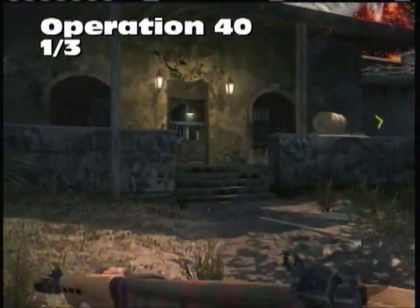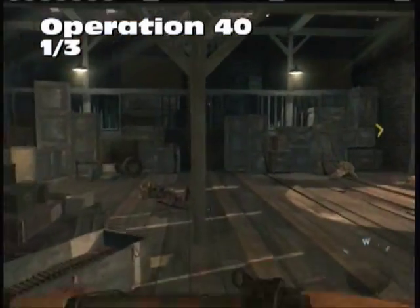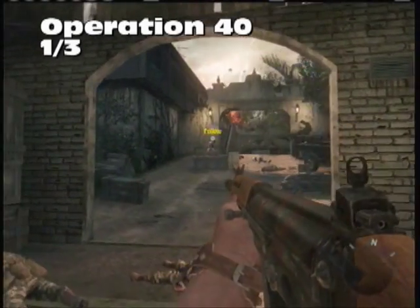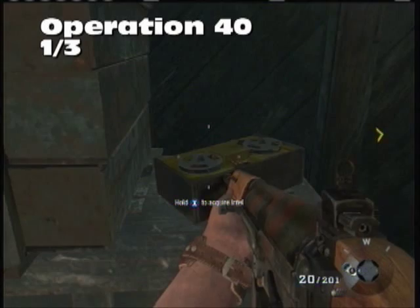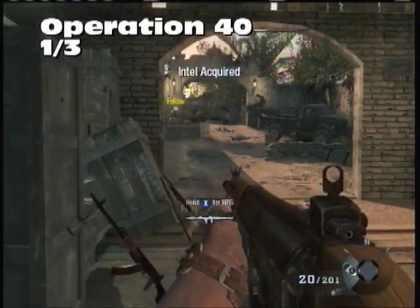Operation 40, one out of three. The obvious reference here is going up this hill, but before you do that, on this crate beside the RPG will be our very first Intel — one out of 42.